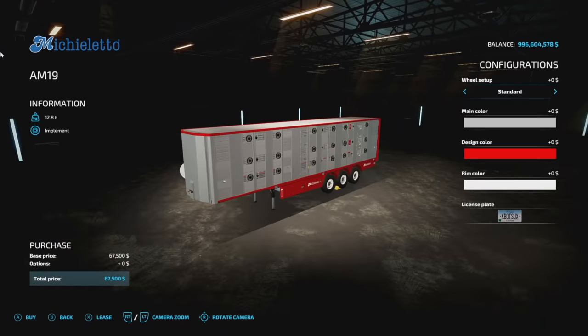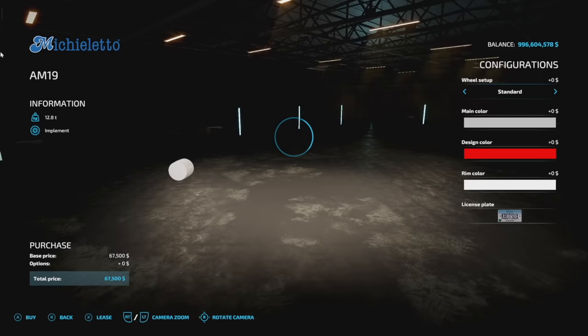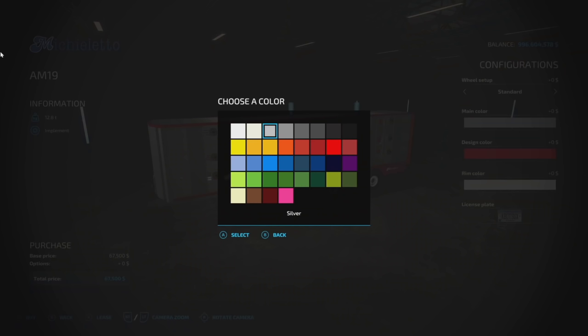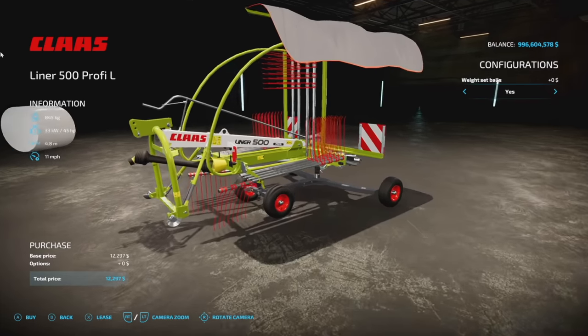This one holds 30 cows, 51 pigs, 51 sheep, or 14 horses. The other version has 32 cows, 60 pigs, and 60 sheep, but it doesn't hold horses — this one does. This one's also a total of four slots. You've got standard and wide options, main color — we'll change that to orange — and a design color, and rim colors. That is your second Micheletto AM19 on the mod hub, from Agrar Design Austria.